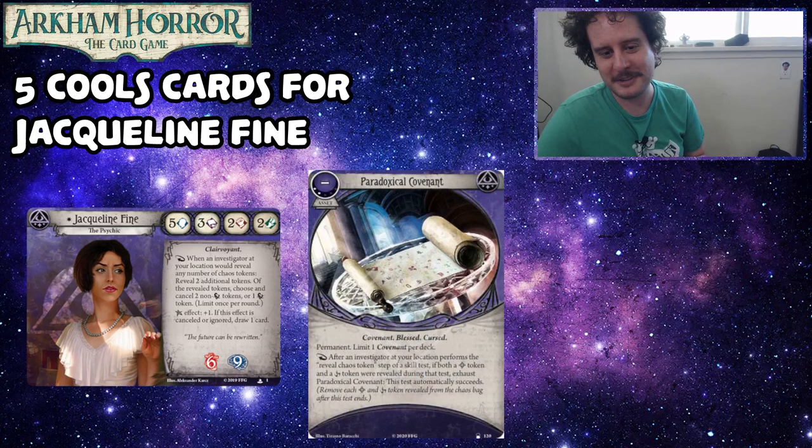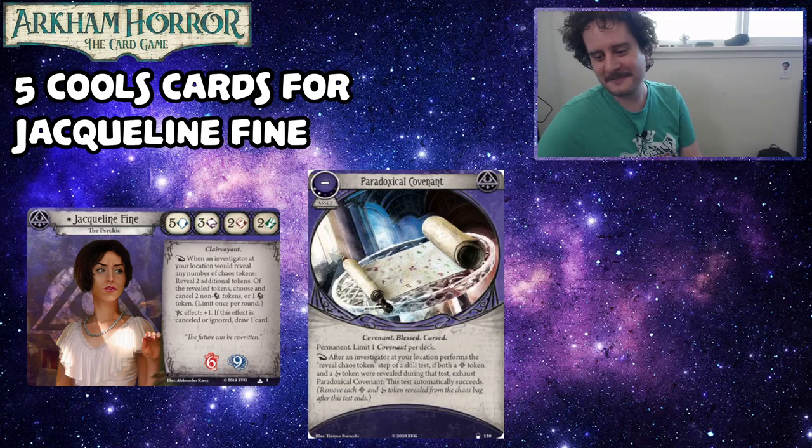Paradoxical Covenant is a permanent. Limit 1 Covenant per deck, 2 experience. As a reaction, after an investigator at your location performs the Reveal Chaos Token step of a skill test, if both a Blessed Token and a Cursed Token were revealed during that test, exhaust it — this test automatically succeeds. Remove each of the Blessed and Cursed Tokens revealed this way. This is from the Innsmouth Conspiracy Cycle. Bryn, why do we think this card is cool for Jacqueline Fine?